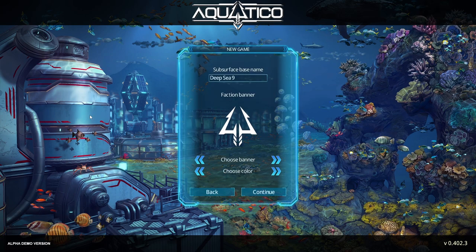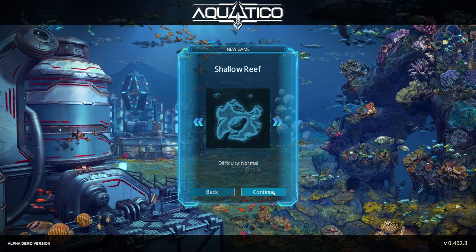We're going to do a new game here and choose a banner — maybe the Atomic symbol. Let's change the name; we're going to call it Deep Grind. This map kind of sucks. There's a bunch of maps but only two are available: Shallow Reef and Wasteland. The rest are locked out. I like the Wasteland better because it's got more buildable area, so I'm going to go with Wasteland.